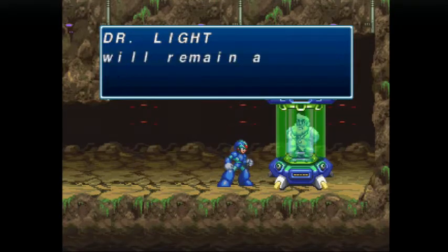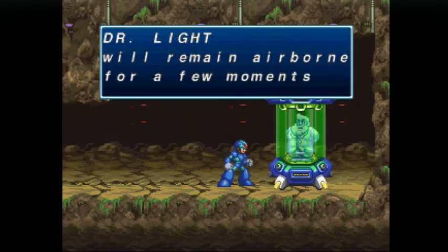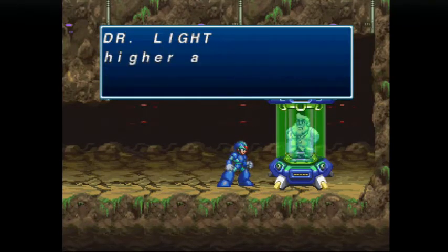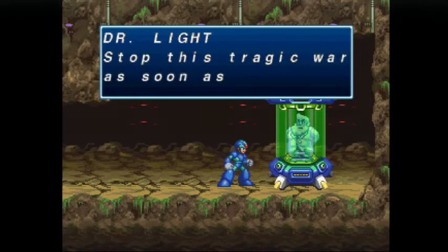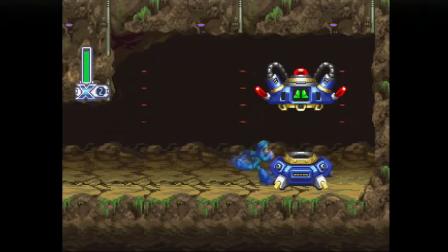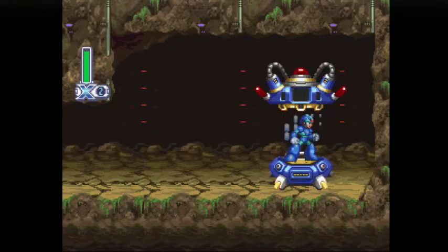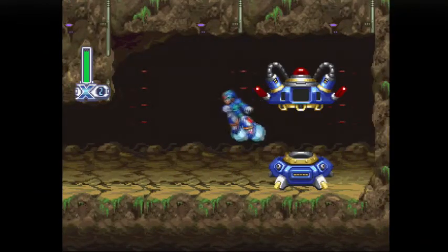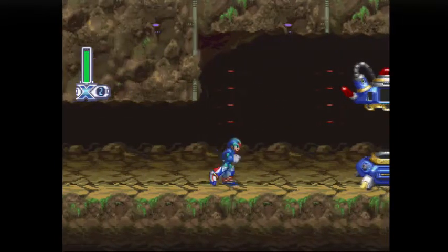X can't air dash without this upgrade — you can't press jump and then the dash button. Normally you need this upgrade to do it. And then you can also double tap to hover in the air. Do you think maybe there's an AI program in that capsule that knows what's going on in the wars? And if he could do that, why couldn't he just make an AI version of himself and keep living? These moves come in handy in two or three boss fights.